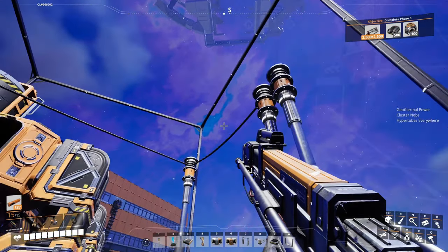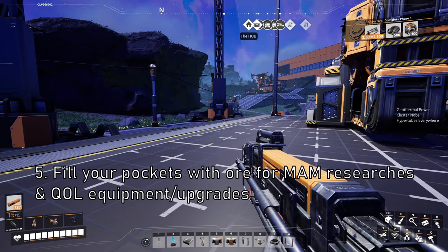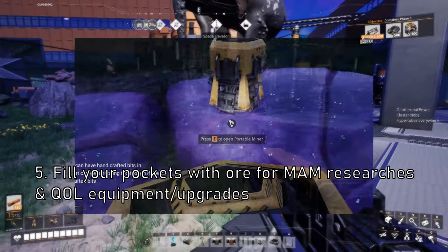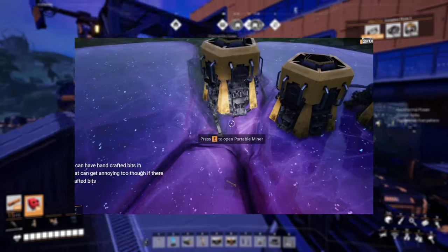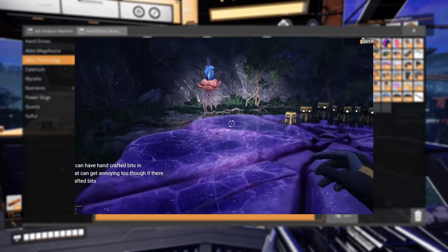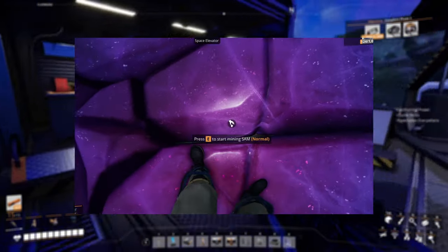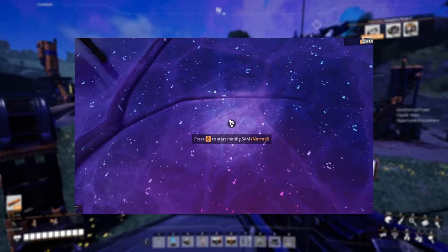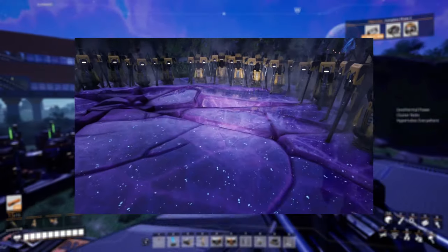Tip number five: you can carry a lot of ore in your inventory. You do not need to automate everything from minute one of the game, especially early on when you're working through the MAM researches and wanting more quality of life — whether it's the blade runners or the dimensional depots in alien technology. I recommend when you find an ore deposit just plop down a bunch of miners, grab a bunch of ore and walk home. You don't need thousands and thousands of ores to just get the quality of life stuff going.